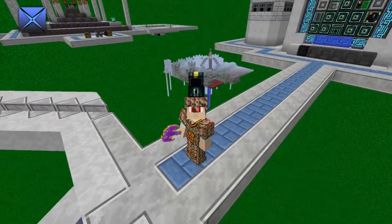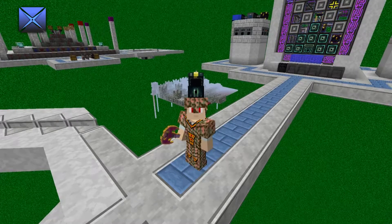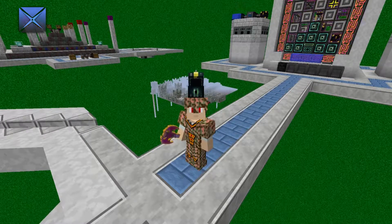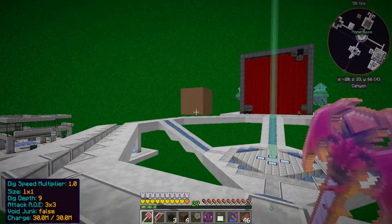What's up people, I'm Zug and welcome back to FTB Infinity. Yes, yes there is an ender chest on my head - it's kind of handy, I can just reach up and grab whatever I want. It's perfect.